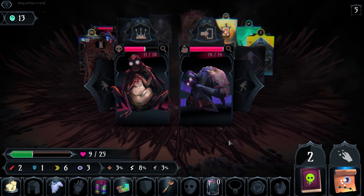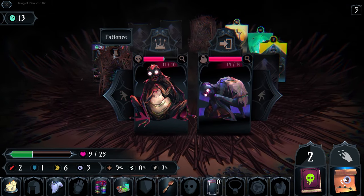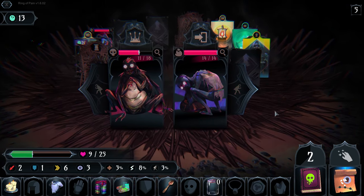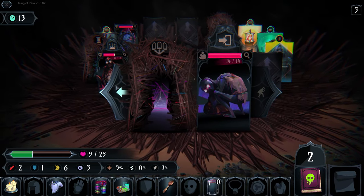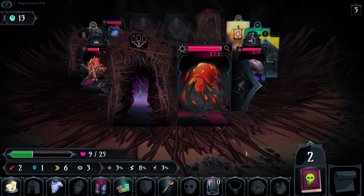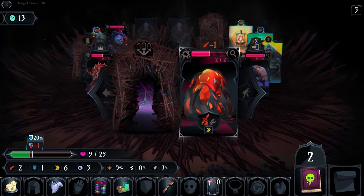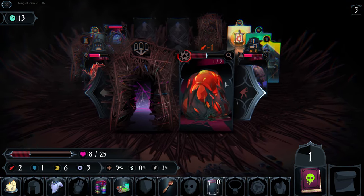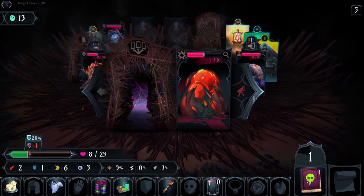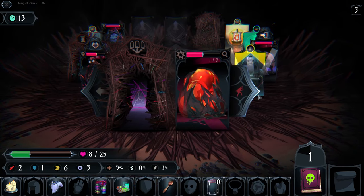Wow, we actually managed to kill something! We can't kill him though. I want him to move away - there we go. Okay, so there was a chance that I parried this twice and then I could have killed... actually wouldn't even have killed him. We want him to move farther away - there we go.